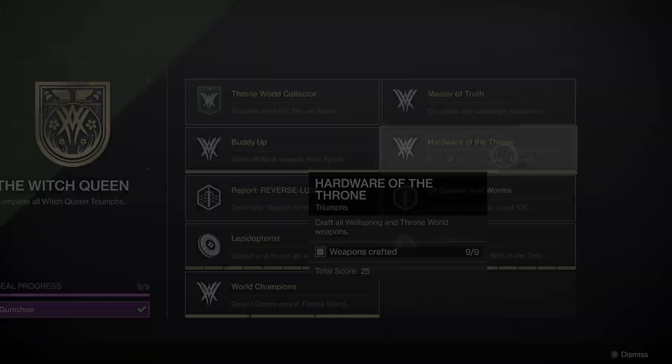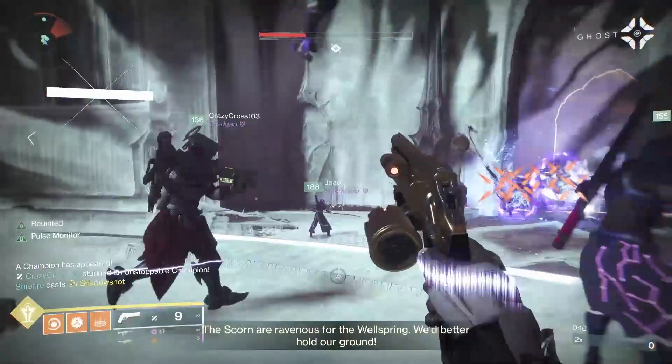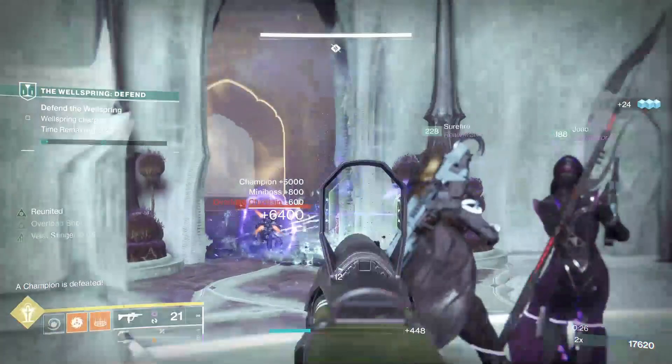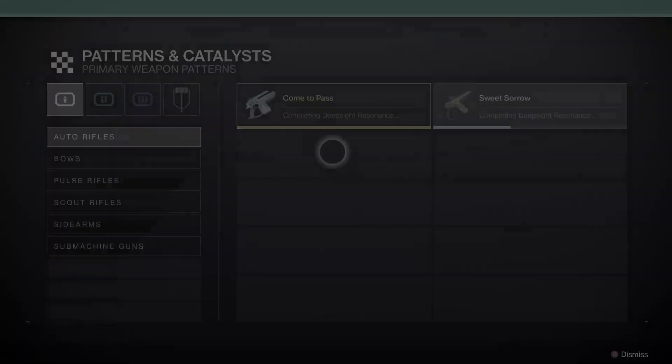That brings us to our final triumph: Hardware of the Throne. This one took me the longest and is the only one that requires any real grinding, depending on how lucky you are. We need to craft all 9 of the throne world weapons — these are all the legendary weapons in the collections badge. To unlock a weapon's craftable pattern we need to complete multiple deep sight resonance on each one. The wellspring weapons are on a 4-day rotation with a different weapon dropping each day. In order to craft them we need to not only obtain the weapons but also get them to drop with deep sight resonance.